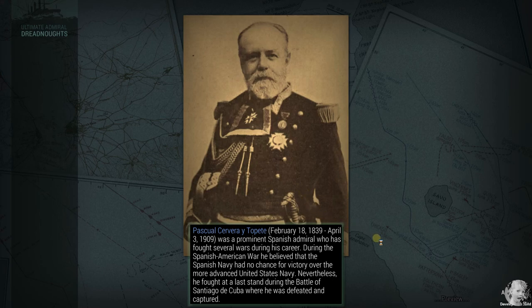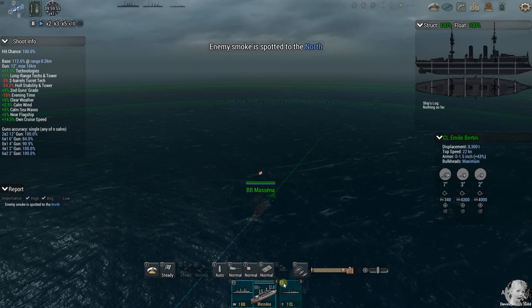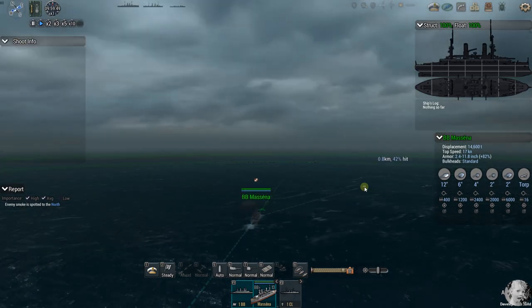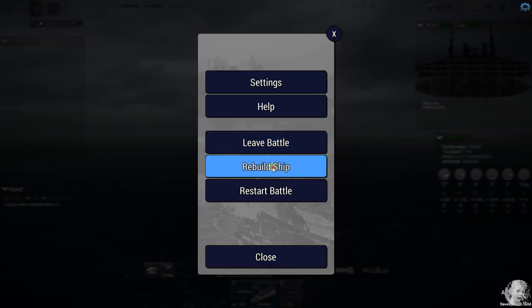Instead of talking about it, let's get out there and play — see how she does breaking out versus the light forces left behind by the British, as their heavy forces ran off to fight the fight we played around with last week. The Suffren and her escort are going to try to break out against the British left behind. Here we go — I didn't rename her. Well, I feel stupid.